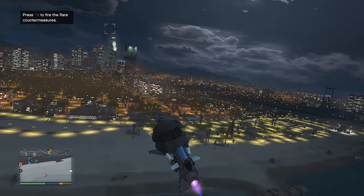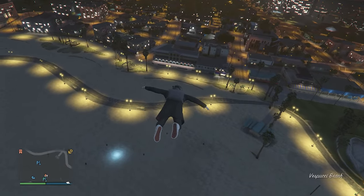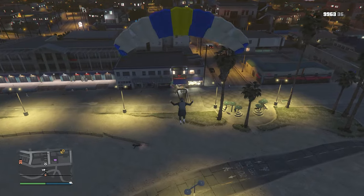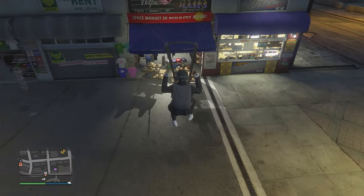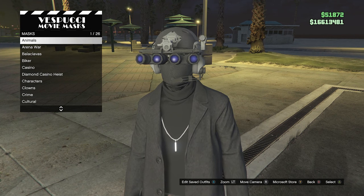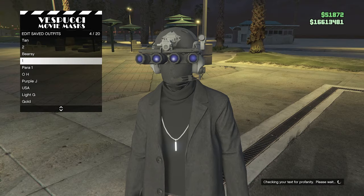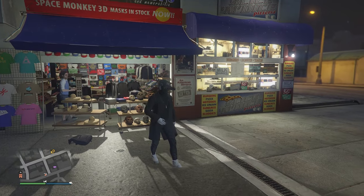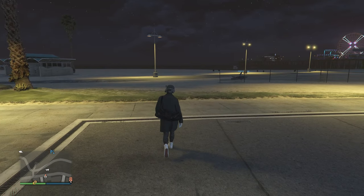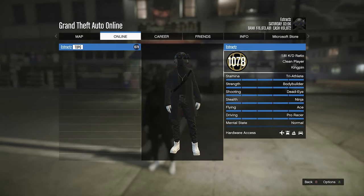Now we're going to do the Mass Door save glitch. Get back on your Oppressor, fly high in the sky, aim yourself towards the Mass Door, jump off your Oppressor, pull your parachute when ready, and guide yourself towards the Mass Door. To slow your character down, hold your left and right bumper, then try to have your character hit the blue tarp so your character falls on the hats or the mask, and start spamming right on the D-pad. Once inside the clothing or mask, hit edit saved outfits and save your outfit. After saving, back out of the hats, mask, or tops, pull up your interaction menu, go to style, re-equip the outfit we just saved, and you'll see you have the duffel bag with the rest of your components. Here's a better look of the outfit in the pause menu — a pretty clean black and white outfit.